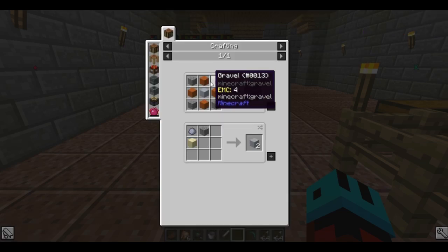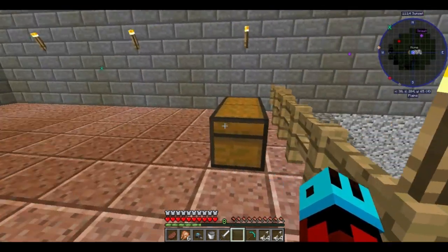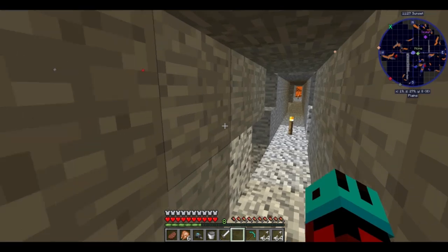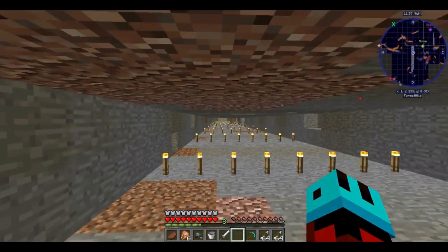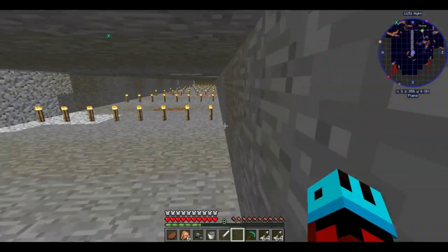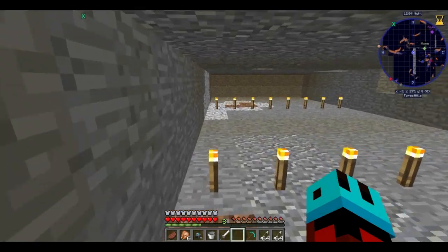Grout requires sand, clay, and gravel — not very rare ingredients. The minions don't have any gravel in here. Come to think of it, it's been a couple days since I actually ordered the minions to do anything. Perhaps I'm being too lenient as a master. But there's bound to be some gravel down here, and if not, there's probably some up in the house in a chest. I like the way they're so efficient about laying down torches — prevents mobs from spawning.